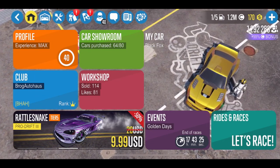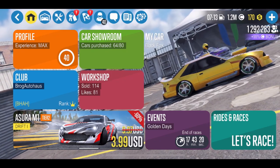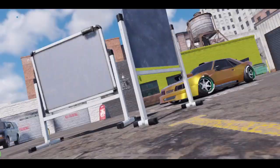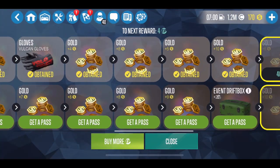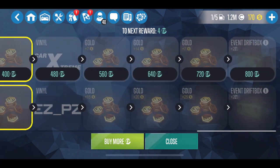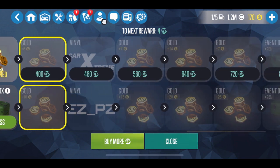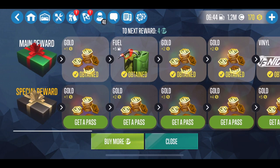Before we get into the tuning and everything detail-wise on that car, I want to talk about the Golden Days event that is currently running. There's only about 18 hours left — it's the purple box here on the main menu. You click into that and you'll see on the rewards they have all kinds of gold rewards. I've already received a handful of them and I'm only about halfway through. There's another handful that need to be earned, but I'm going to be earning six soon, then seven, 14, seven — so a good amount of gold, and a ton of gold if you end up buying the pass below.